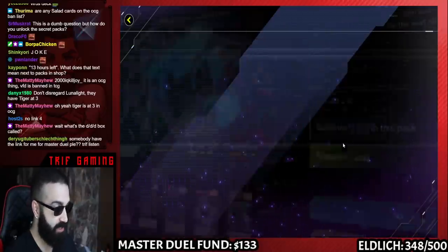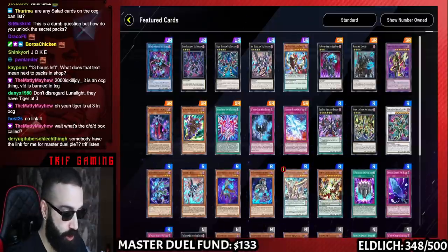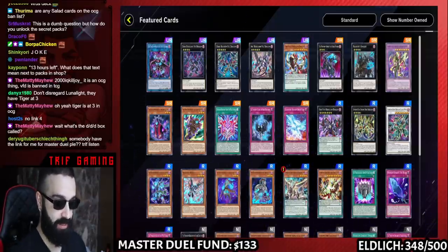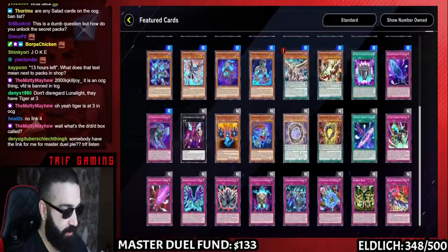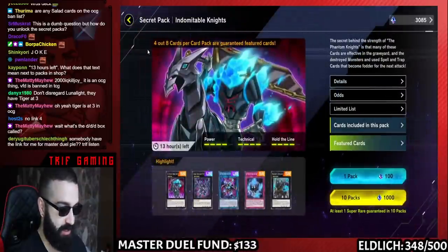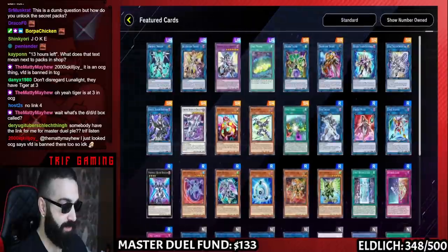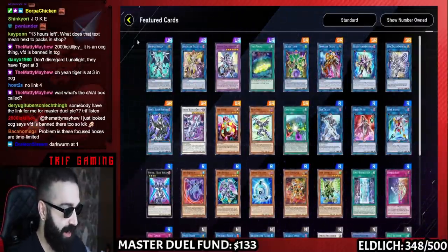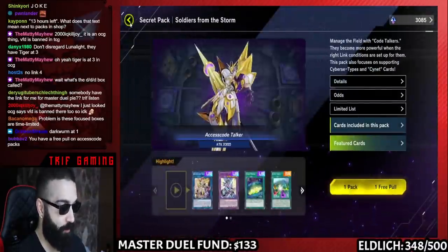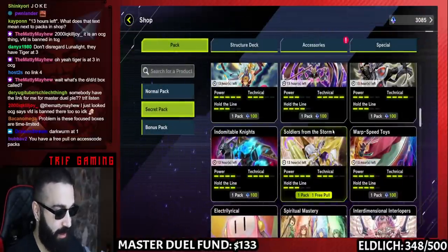If you want to build Phantom Knights, this is it right here — PKs and Pendulums! That's grabbed my attention. Gate Zero is in here, Dark Worm — this is awesome. And Soldiers from the Storm has Cipher Soldier, Mining, Access Code, Firewall. All your cyber needs are right in here. This is very important — don't randomly craft out a whole deck because you'll lose so much value, and yes, that's real money.